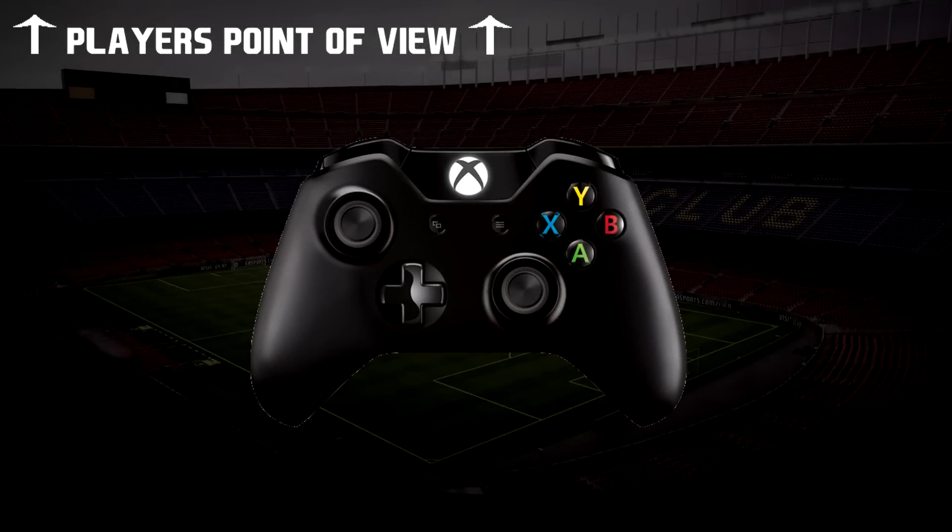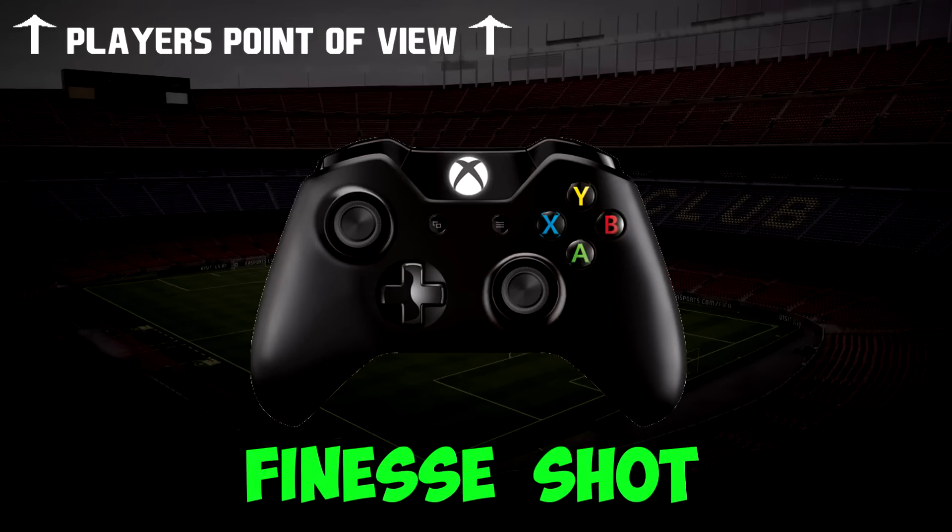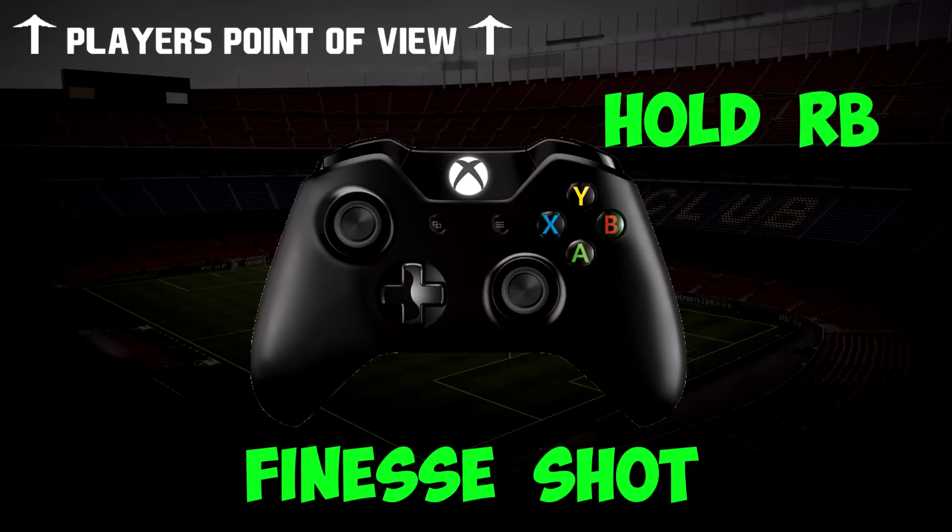First of all, you can aim with the left stick. The left stick should always point in the direction where you want to finish. A normal shot can be done by just pressing the shooting button. Generally, you can define the power of the shot by how long you hold this button — the longer you hold it, the more powerful the shot will be.